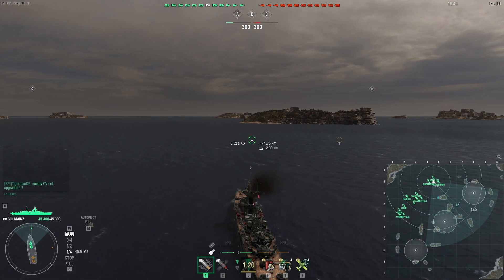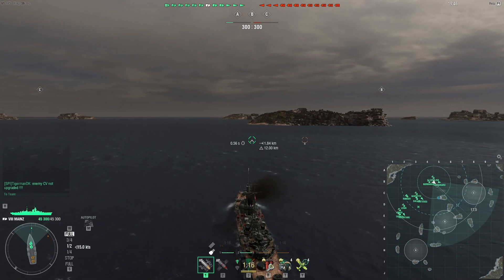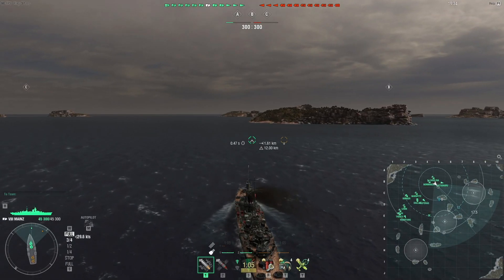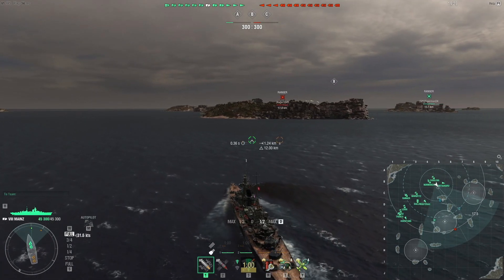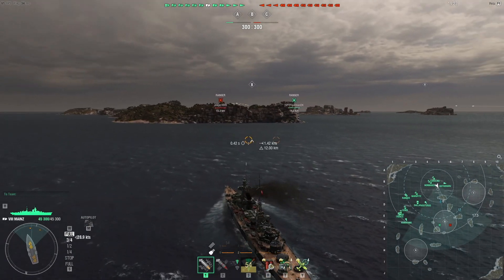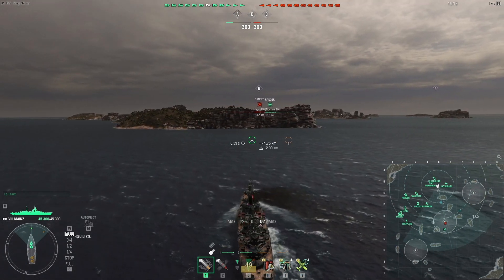Hello and welcome. Today we are in the tier 8 German light cruiser the Mainz, playing a tier 8 battle on the map Crash Zone Alpha. There are aircraft carriers but they are tier 8, so that doesn't really worry me as a player. It might affect our team obviously, but it might happen to the enemy team exactly the same way. The Mainz is fairly good with anti-air, so I shouldn't be too worried about the enemy aircraft carrier.